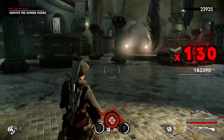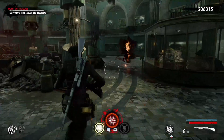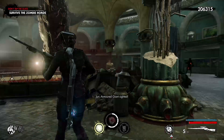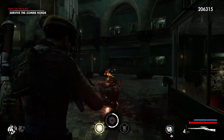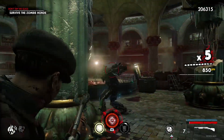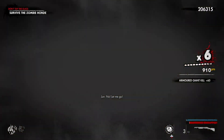Next up we have the Shadow Daemon. As you saw, when it tried to grab me, I just shot it — you can cancel that grab out by putting damage into it. To one-shot it, you're just going to shoot the weak spot. If you can get a takedown, I'll show you another trick to use against them.